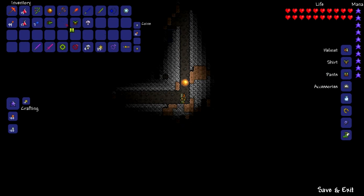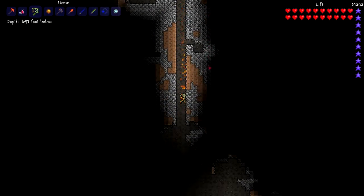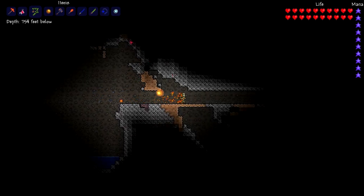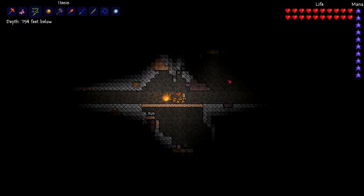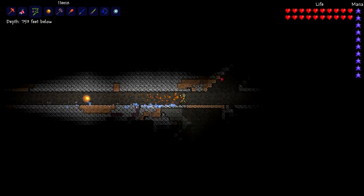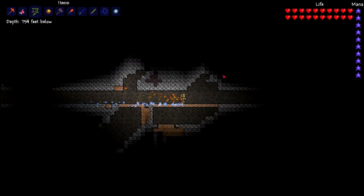I'm going to equip my molten armor so you can see — sorry if it was being blacked out because I had my jungle armor on. As you can see, you get to about 700 feet below; I'm at 754. Then you just dig towards the side of your dungeon — away from the water — and eventually you will come across the jungle.